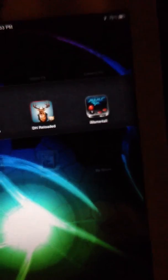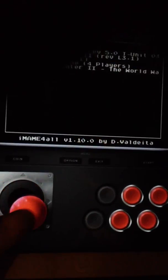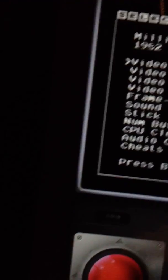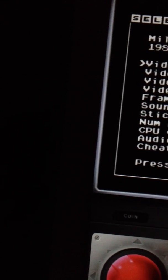This program is called iMAME for All. It's in the Cydia app store under the default sources. I went ahead and downloaded it and grabbed a couple games this evening because I didn't know how well it was going to work. Well, I'm quite impressed — that's why I'm doing this video. The interface is really nice and smooth, good layout.